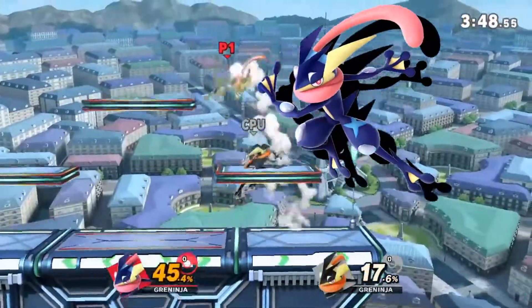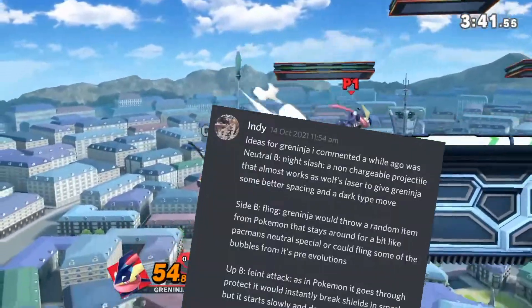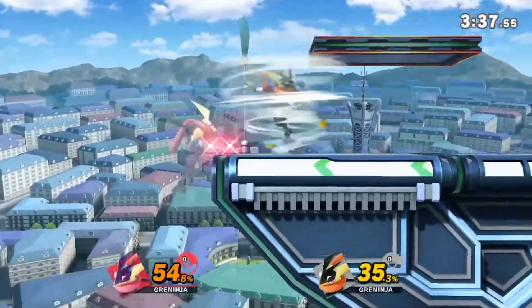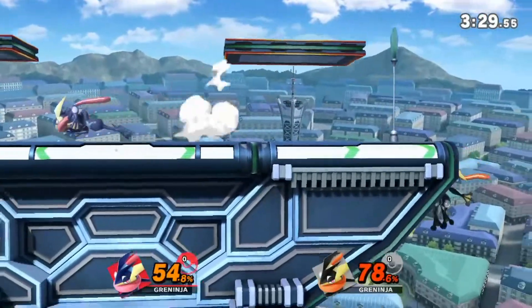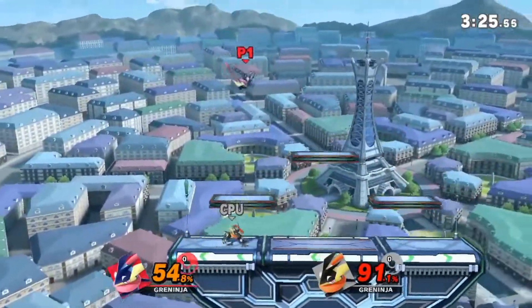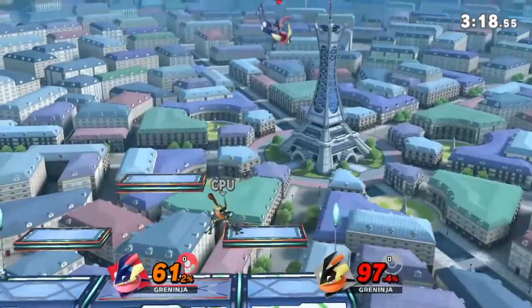Greninja! As I've said in previous episodes in this series, I don't really know too much about Pokémon, so I have to give a big thank you to Indie from my Discord for giving me some ideas for Greninja's custom specials. Greninja's neutral special would be Night Slash. This would be a chargeable move that would have Greninja dash forward and slash two water swords in an X shape. Unlike his regular water swords, this would have more of a purple effect, similar to some of Mewtwo's moves. This is because the move is actually a Dark-type move and not a Water-type move.